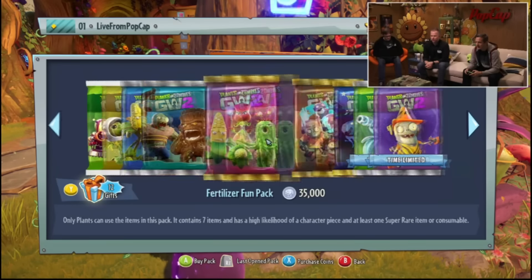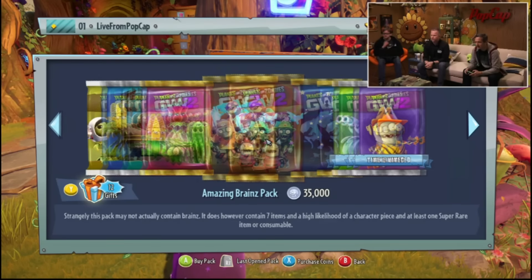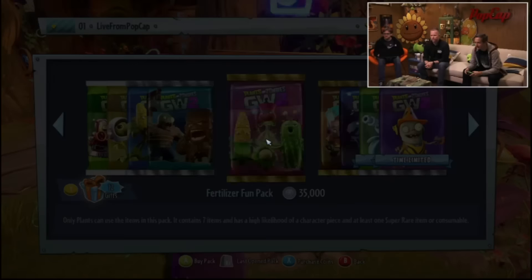I mean, you want to open maybe a couple of smaller packs and see what we have to make sure that we can get into the game with some cool stuff. Let's work our way down from the Fenwell character pack to the Fertilizer fun pack. Always good. Fertilizer fun.